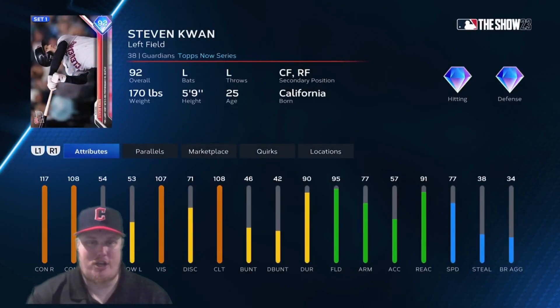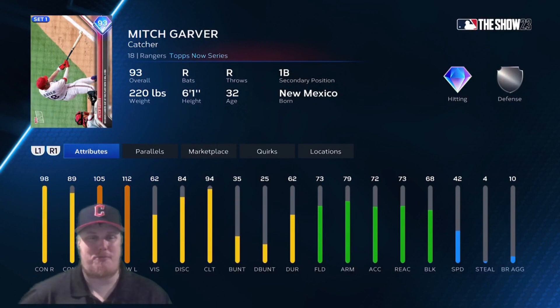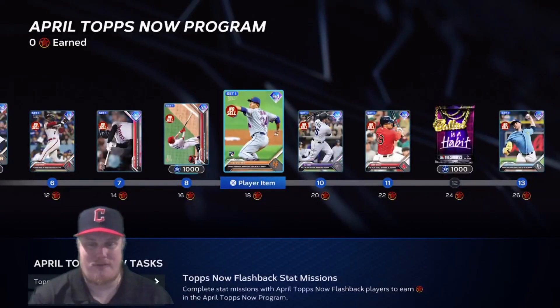At 14 stars, you've got Stephen Kwan, the left fielder for the Guardians, getting a 92 overall Tops Now card. He can also play center and right field. At 16 stars, you earn the catcher Mitch Garver for the Texas Rangers — he can also play first base. I love that double shotgun power: 105 against right-handers and 112 against lefties. Add a hitting captain and you're gonna have great power with this 93 overall Mitch Garver card.